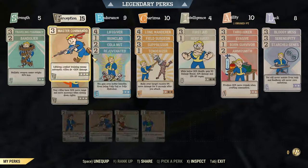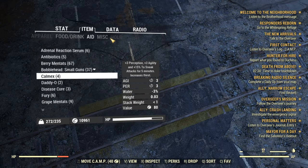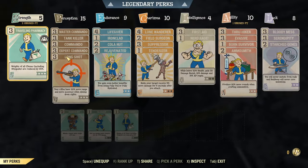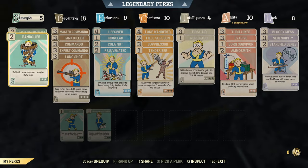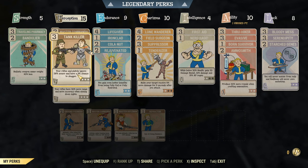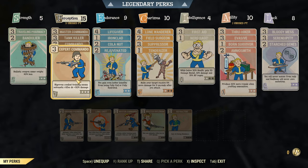The stack weight for railway spikes is 137 — that's ridiculous if you're only carrying 700 capacity. You need Bandolier. Master Commando, Commando, Expert Commando are standard damage cards. Tank Killer is obvious — the stagger is super beneficial. Long Shot most people don't use, but I prefer that little extra accuracy even without zoom.